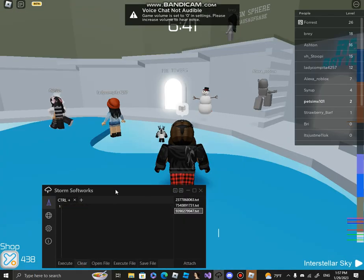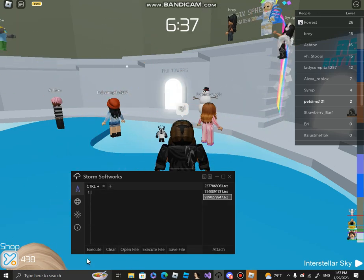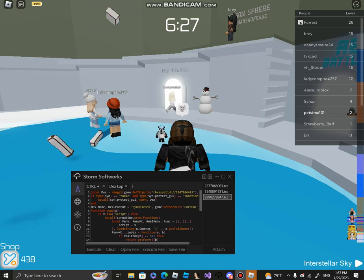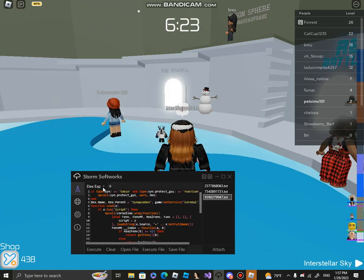You're going to use Storm for this process, and you're going to need Dex Explorer. You can use Synapse steps as well. This method works for every exploit, but I suggest you use Storm.